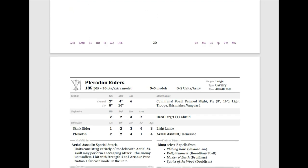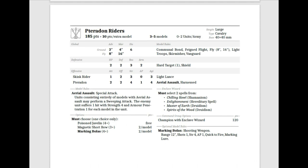The last thing in our Jungle Gorillas are the Terradon Riders. For 185 points you get 3 models, 30 points for an additional model. You can have only 0 to 2 units. They're large cavalry on 40x40s. Their ground move is very slow: Advance 2–4, Discipline 6. Fly is much faster at 8–16. They have Communal Bond, Feigned Flight, Fly 8–16, Light Troops, Skirmisher, and Vanguard.